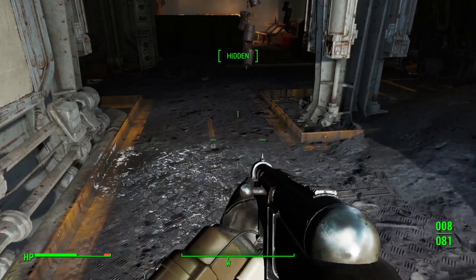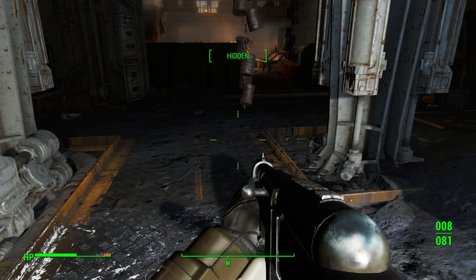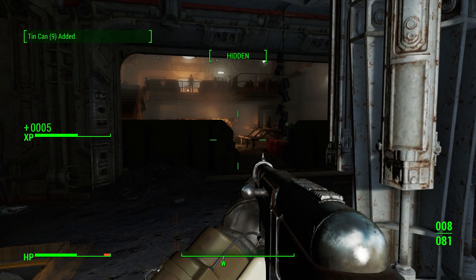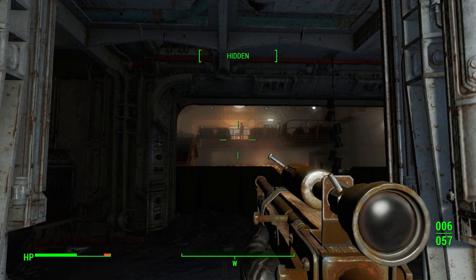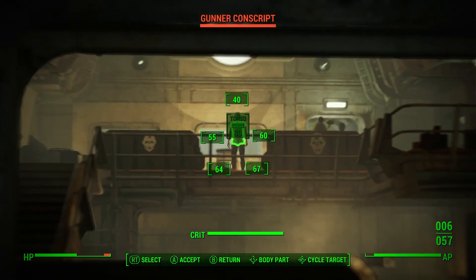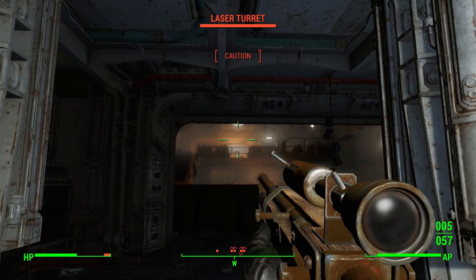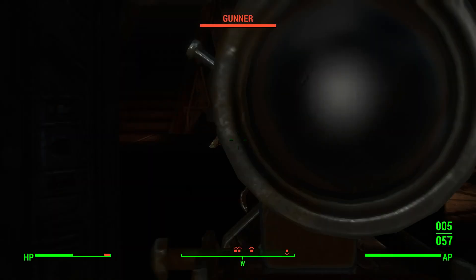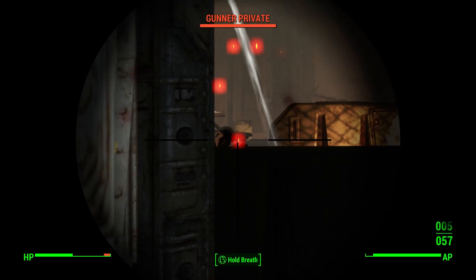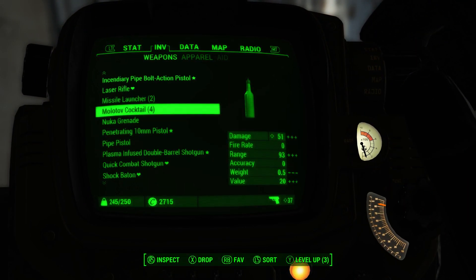Getting into places I'm not wanted is a talent I've acquired over the years. There's a person up there - how did I miss that? He's an enemy. There's a Mr. Gutsy, and also a guy on the floor. Wait, why is he wounded? I guess we'll shoot him a few times and find out. That's not really finding out - that's just killing a guy.